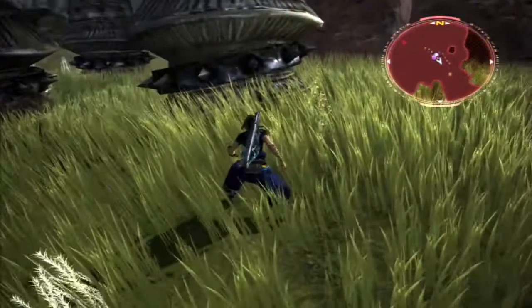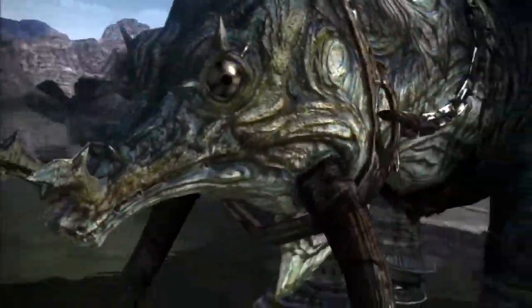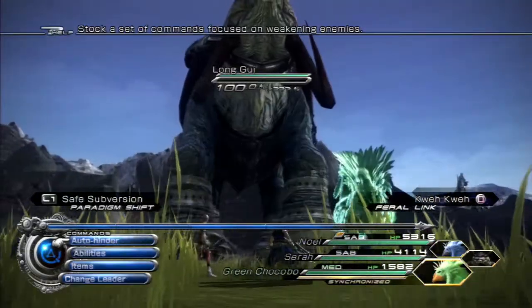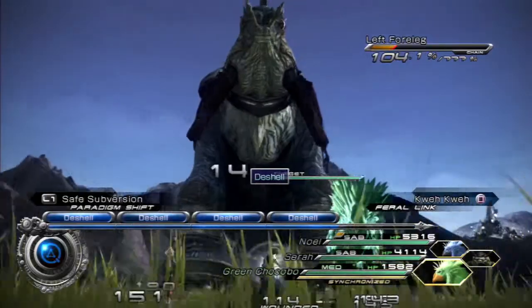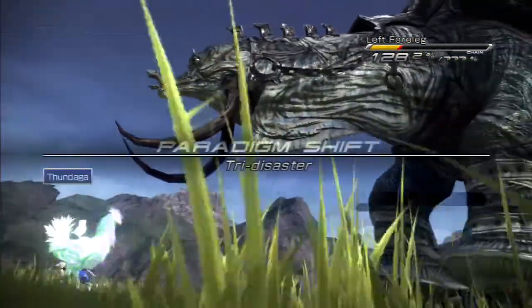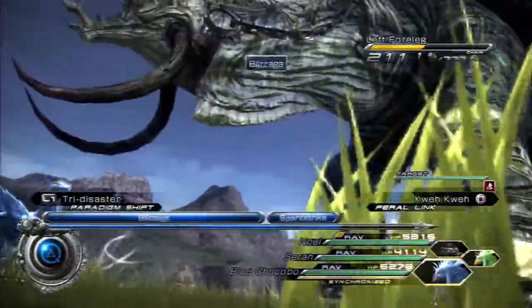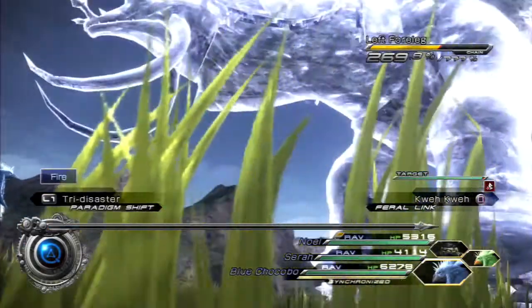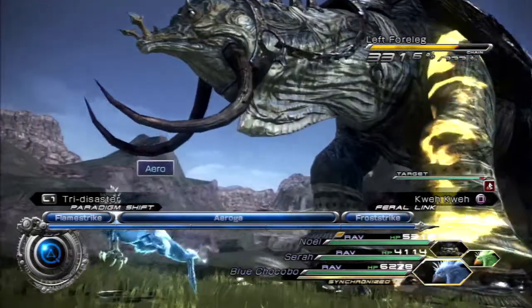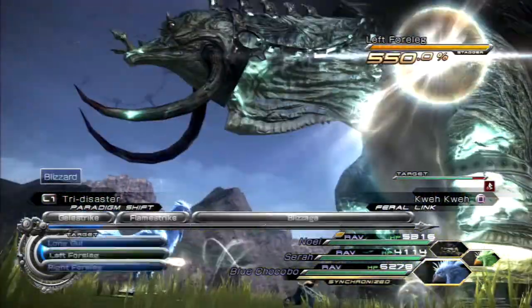Let's go after this guy and see if we can take him out. He barely even notices me — if you compare sizes it's crazy — but it's time for a boss battle against the Long Gui. The first thing we want to do is try to get a debuff going. Got one — that's good. Next we need to go after his legs first, and always be monitoring to make sure that when he's about to attack you immediately switch.